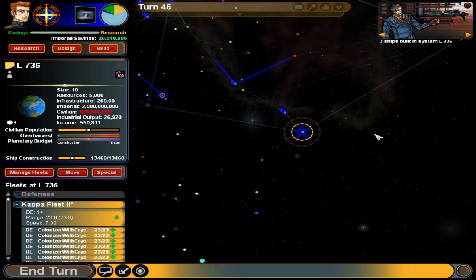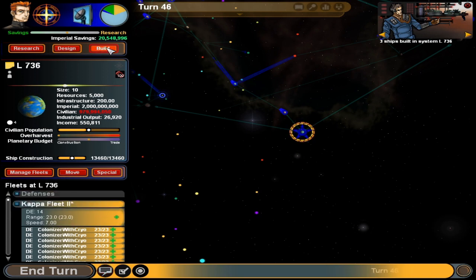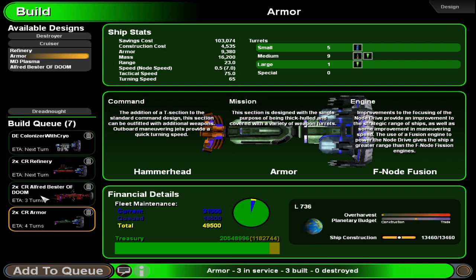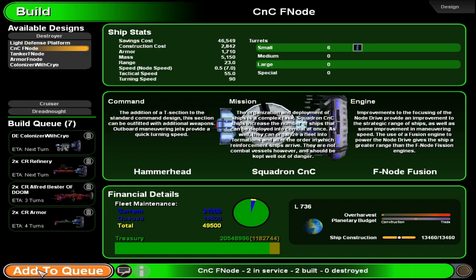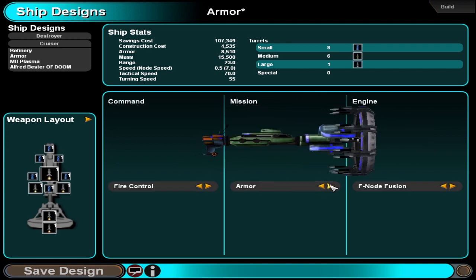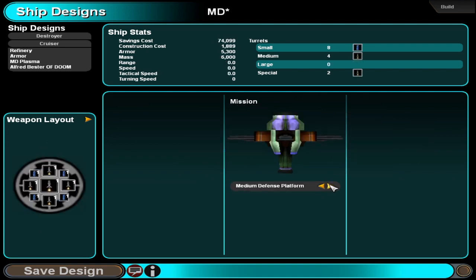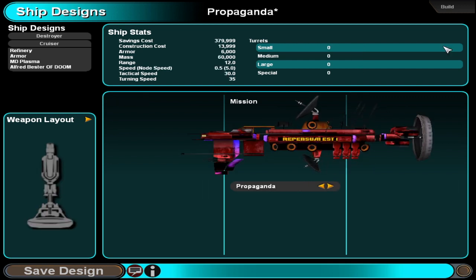Here are our ships of doom and we don't even have the Alfred Bester built yet — still four turns to get all those. Do we have the option of building a CNC ship yet on a cruiser scale? Propagandists could give some direction with the propaganda, but not that useful — just like 'these are the enemy, the enemy, the enemy.'